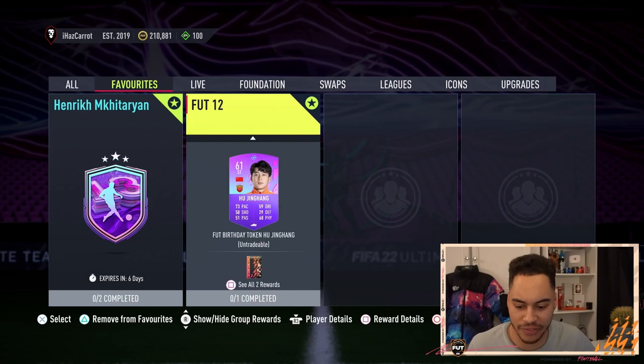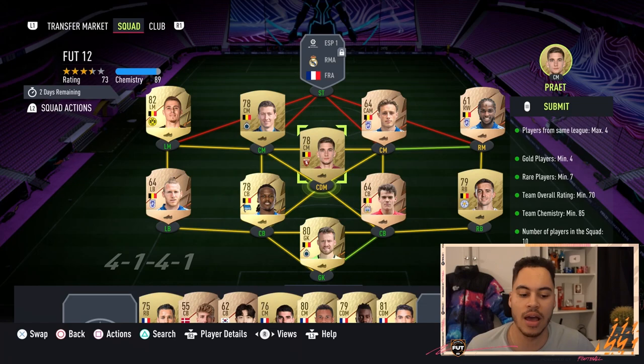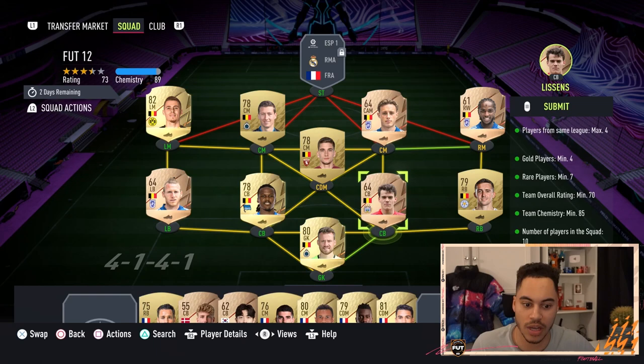From this SBC you get a bonus FUT Birthday token and also a premium gold players pack. This challenge will cost you around 5,000 coins. You don't need loyalty. You need 7 rare players and a minimum of 4 gold with a 70-rated squad.